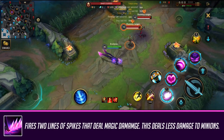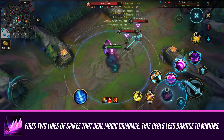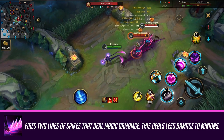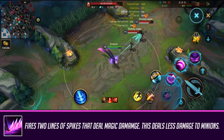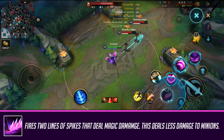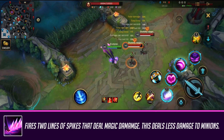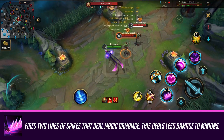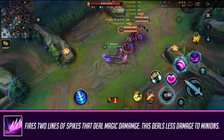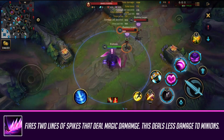Evelynn's first skill is her Hate Spike, which will go through any enemy champions and release in a line. It's important to note that there's actually a difference between manually aiming the skill versus just tapping it to auto-aim. If you cast it manually, it'll shoot in that direction for both casts — so if you walk to the sides, it can actually miss the enemy champion. If you just tap the ability, it will actually auto-aim toward the champion both times. This ability is great for clearing jungle because it does AoE clear, deals less damage to minions, and is also good for poking in lane through minions.